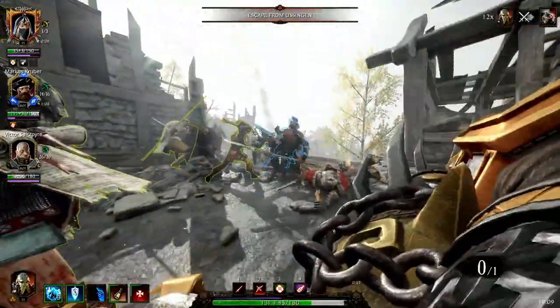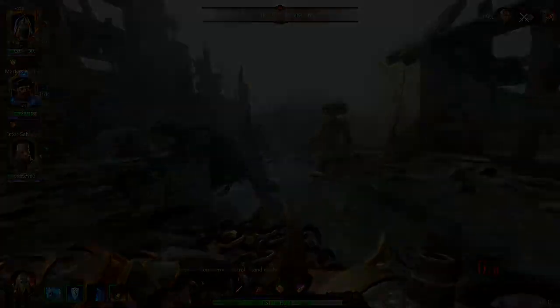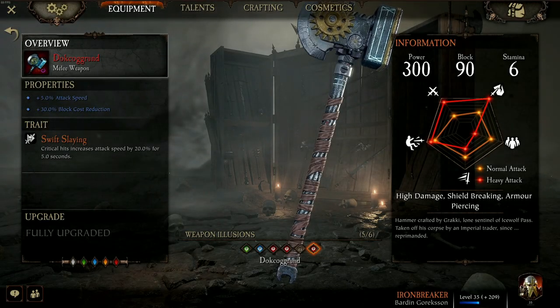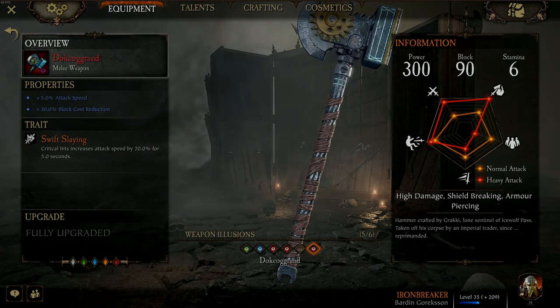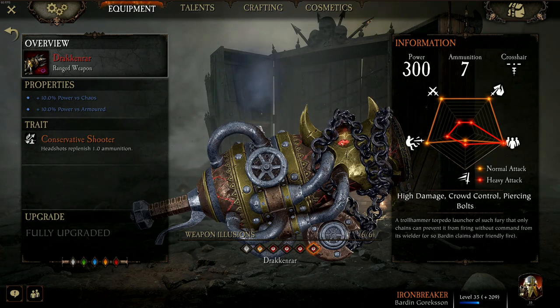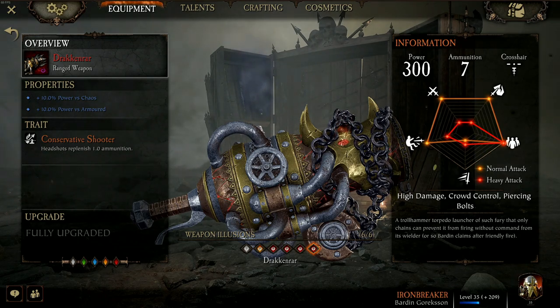Now let's have a look at our weapons of choice. For our melee weapon, I've gone with the Cog Hammer. I run this with Attack Speed, Block Cost Reduction and Swift Slaying. For the ranged weapon, I use the Troll Hammer. This thing is busted for dealing with high health pool targets like monsters and chaos warriors. On it, I run with Power vs Chaos, Power vs Armored and Conservative Shooter. You want to use this mainly for the high health pool enemies and aim for the head.